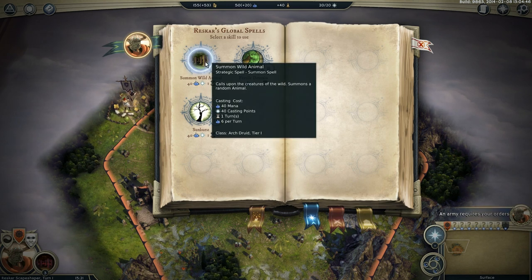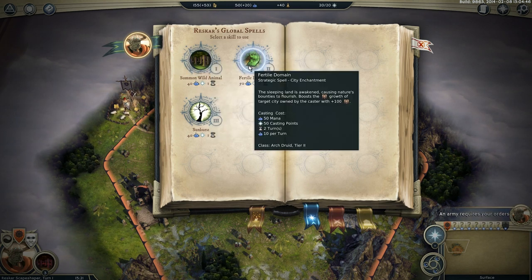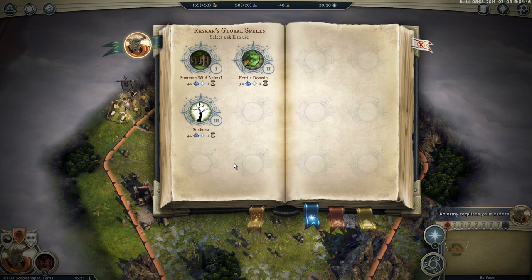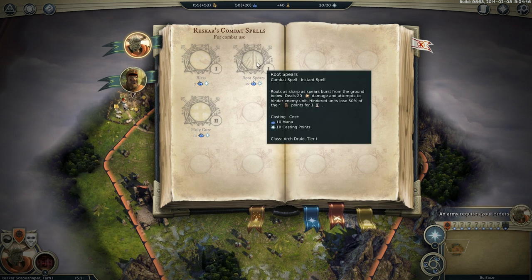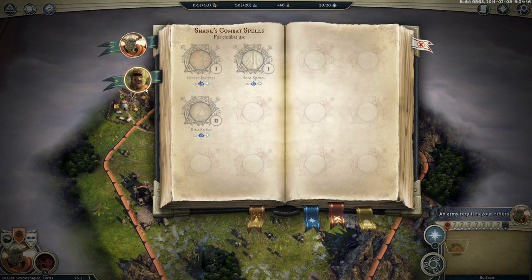We've already got one of the summon spells — Summon Wild Animal. Fertile Domain is quite useful: an economic spell that makes our cities grow faster. Sunburst will blow people up on the world map — always fun. And to begin with on the tactical map, we can throw spears at people — also nice. Shane can also throw spears at people, and rust machines.